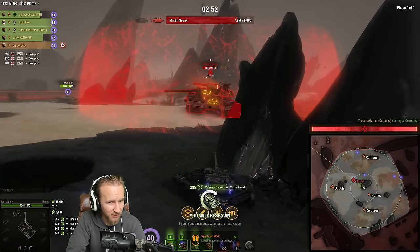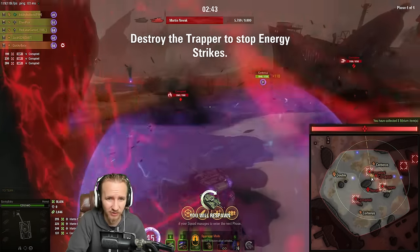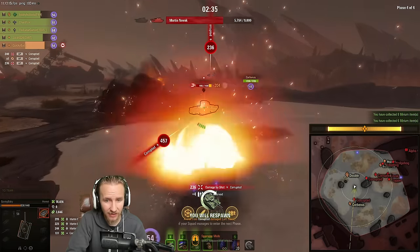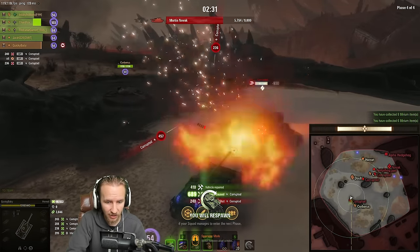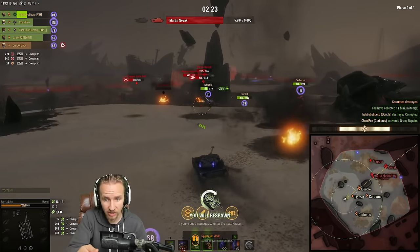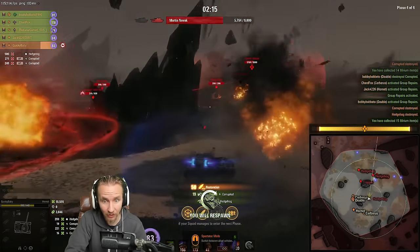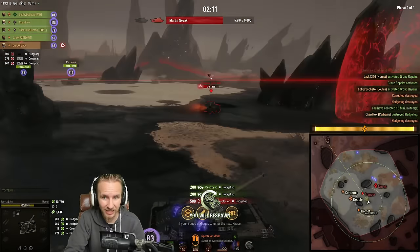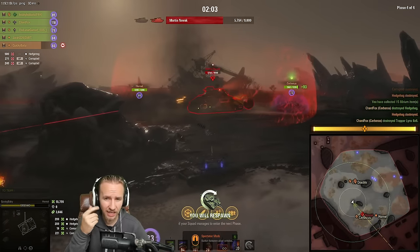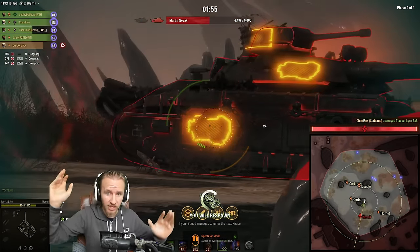Martin keeps placing AoE abilities on the ground — keep moving and dodge them. Once he's down to about one-third health he spawns more ads in a danger phase. Our team started losing a lot of hit points; we used personal heals and still had a group heal available. I drove toward my teammates and used my AoE heal to top everyone up. Don't just think about yourself — think about your team. Also watch out because Martin Novak will use speed boosters to try to ram you.